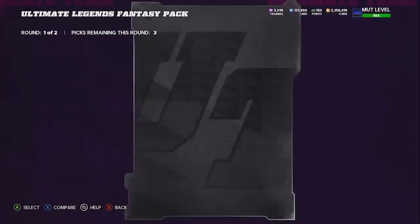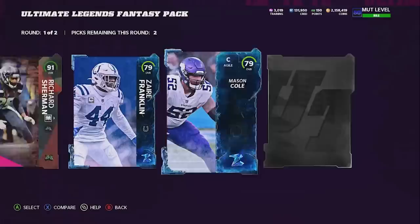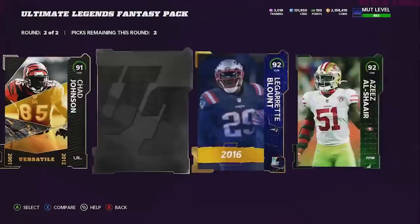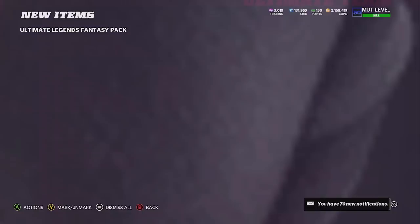Let's go ahead and hit a couple of ultimate legends fantasy packs. These are where the money can be made, but we already opened three and they didn't go too well. We get a 91 in the first round. Second round: 91, team of the week, gold legend - could this be a high one? 92. I need to get one high ultimate legend pull in this video or else this is just going to be terrible.